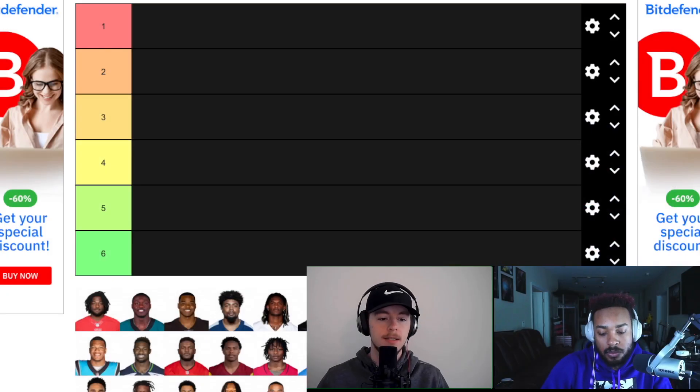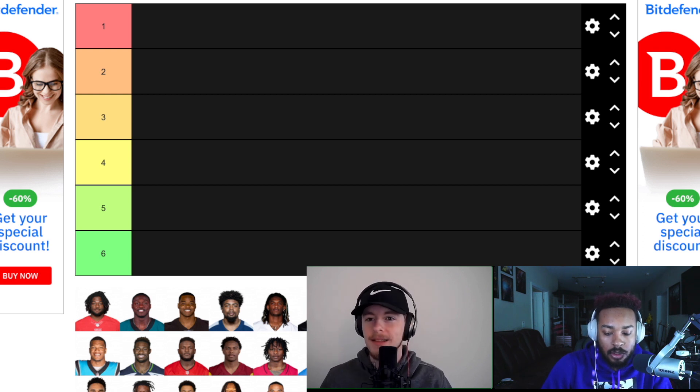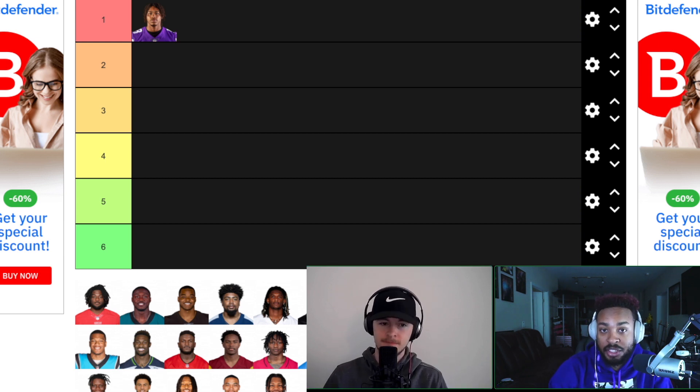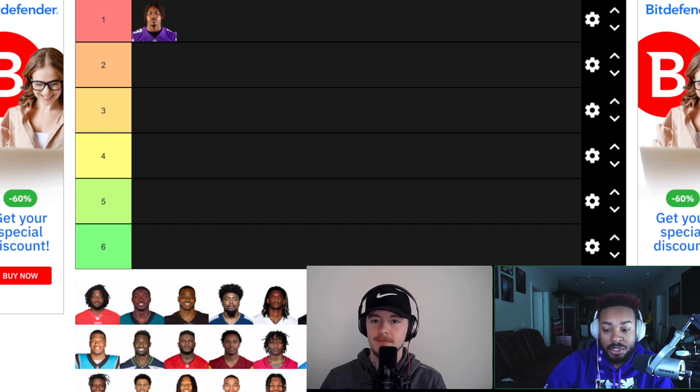Let's get into this wide receiver tier list. Will, I want you to kick us off. It's pretty easy at the top of the list — starting off, it's going to be Justin Jefferson, the man himself over in Minnesota. The team said they were going to use him a ton last year and they did. He struggled towards the back end of the season, but that's because he was the only person they could throw to. That changes now with Jordan Addison, which should open up the field even more for Jefferson.